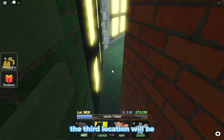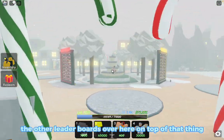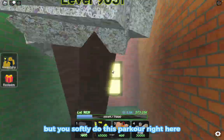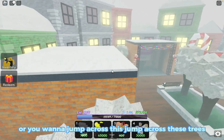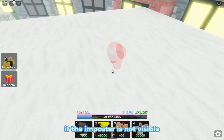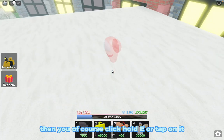The third location will be over here by the leaderboards tree. On top of that structure — you still have to do this parkour. Once you get up, jump across these trees and it will be right here. Again, if the Imposter is not visible that means it's not here, but if it is visible then hold E or tap on it.